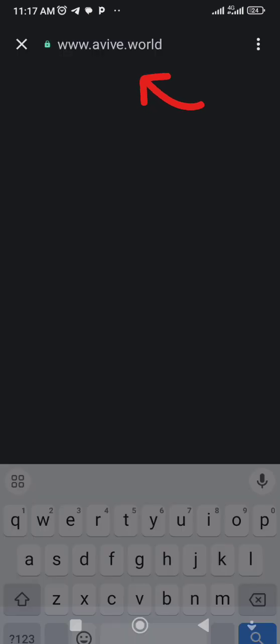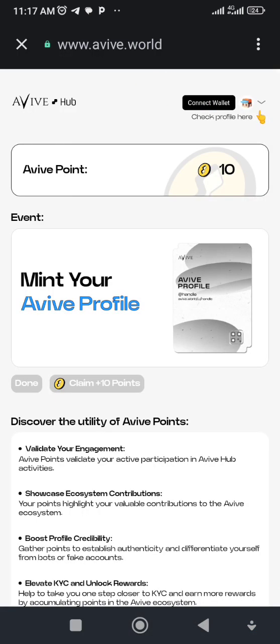We are doing this directly in the Trust Wallet browser. Once you connect your wallet, you will definitely be required to pay some gas fees. The gas fee is Ethereum on Arbitrum network — not Ethereum on Ethereum network, but Ethereum on Arbitrum network. So you should know what to do.